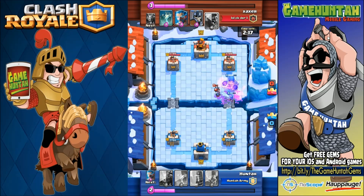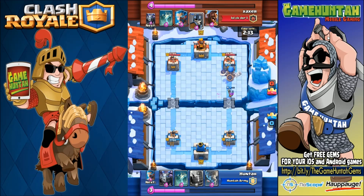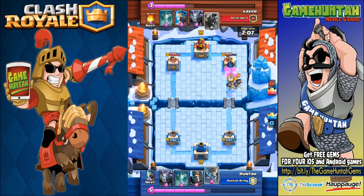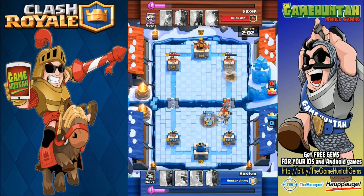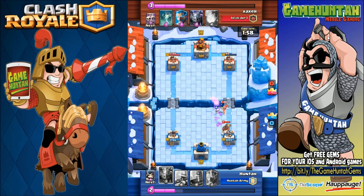He decided to deploy the skeleton army and the minion horde instead — but I was ready with the ice wizard and Zap, and I cannot believe how fast all those units went down. That was a bad tornado by the way — in case you're wondering, I wanted to show you when we make mistakes. The tornado placed a little lower, closer to the bridge, would have been a lot more effective, to push the hog rider and the guards towards the bomb.